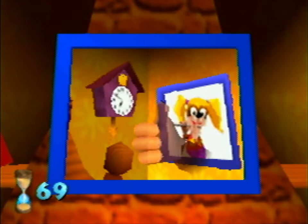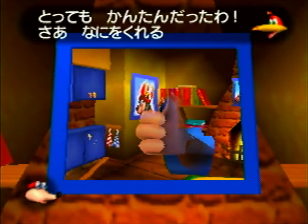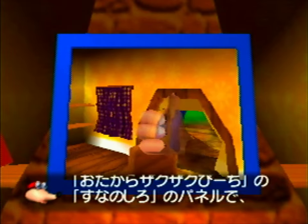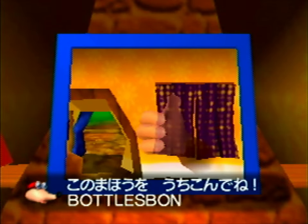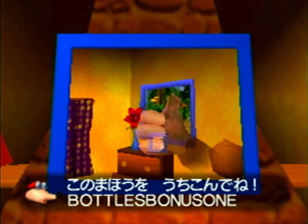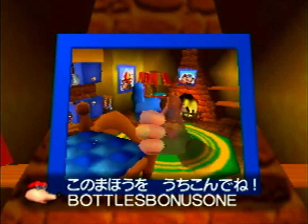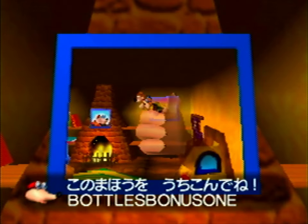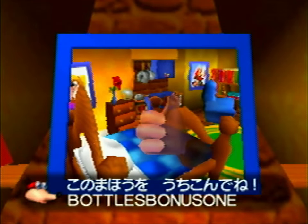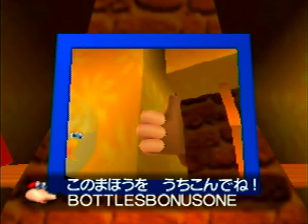Now we're done with the puzzle, and once you're done with the puzzle, Bottles is going to talk to us — probably saying the same stuff he says on English but in Japanese. He's now going to tell us Bottles Bonus One, but the only way to progress is to press A. So this is just a little version difference where Bottles will sit here until you're done writing it down, then you press A or B and you go back to Banjo's house.